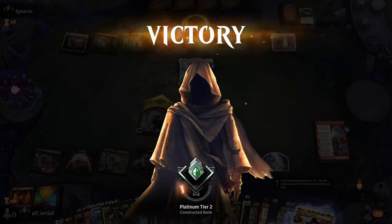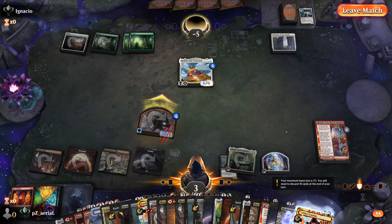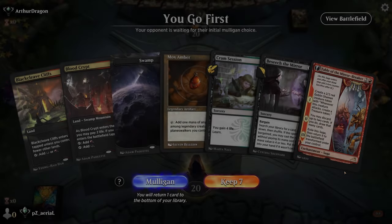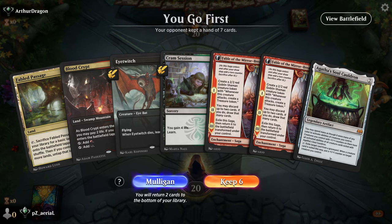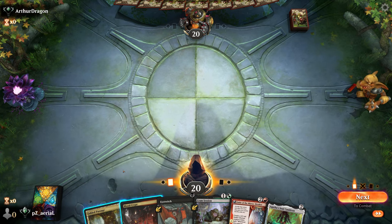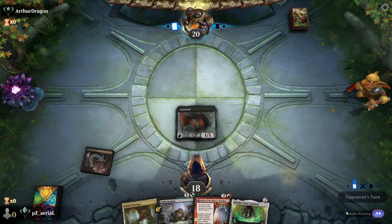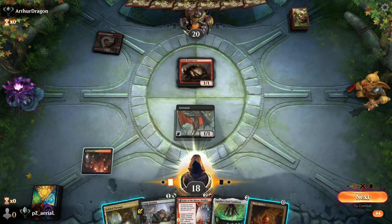Round 1 down — we assembled the combo and with our opponent on double Forest they couldn't interact. Couldn't have asked for a better Round 1. Round 2: this hand has a creature and Agatha's Soul Cauldron but only two lands, which is awkward. I'm inclined to cut one Fable of the Mirror-Breaker. On the play we'll set up a slow Eye Twitch plan. Against what looks like Goblins, we just don't have a turn to breathe — we fetch red and Cram for Environmental Sciences.